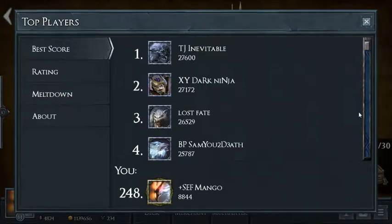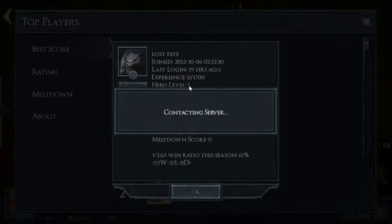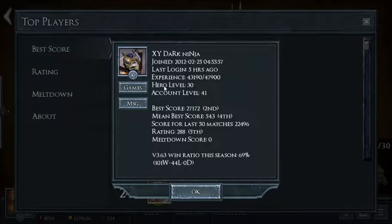Hey everyone, Mango here and welcome back to another episode for the online trading card game Shadow Era. Today I'm going to be looking at the top players, specifically the top score number two, XY Dark Ninja. TJ stands for Team Juggernauts. XY is a Chinese guild — one of the two main Chinese guilds. They have their own chat and they don't hang out with us too much in Telegram, but they have their own QQ app. Let's go ahead and tap on XY Dark Ninja.